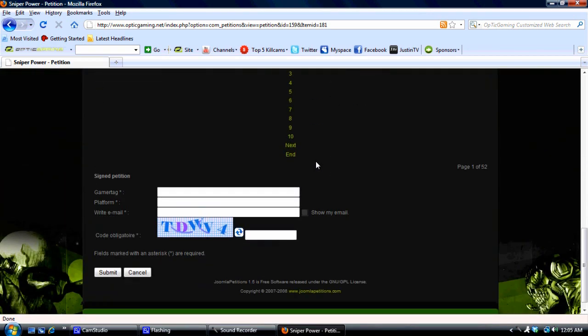This is pretty much how you fill it out. You've got your Gamertag, which is going to be either your Xbox Live Gamertag, your PSN, or your PC screen name. You've got your platform, which would be Xbox 360, PlayStation 3, or PC, depending on what platform you play on.